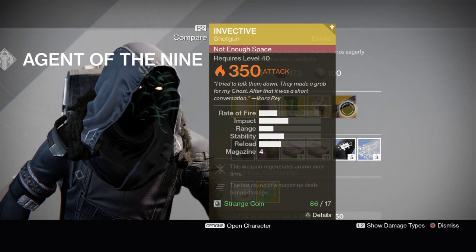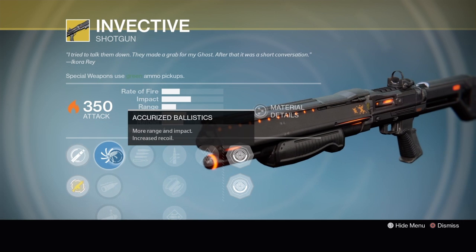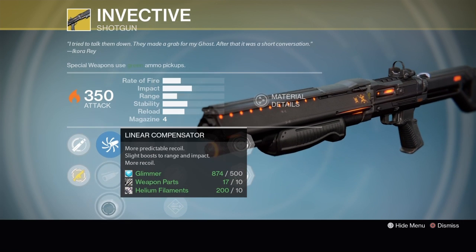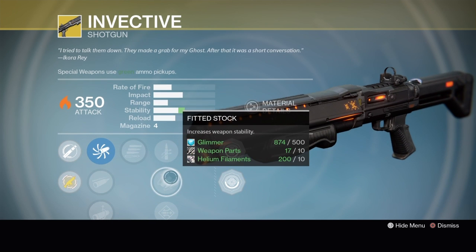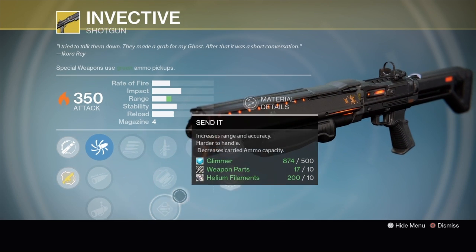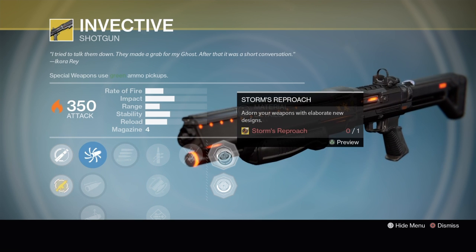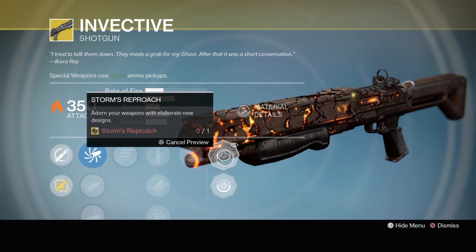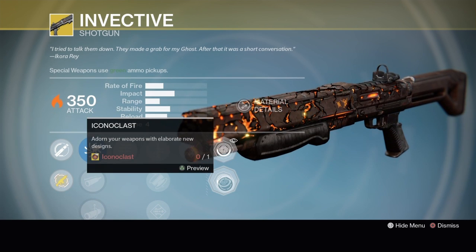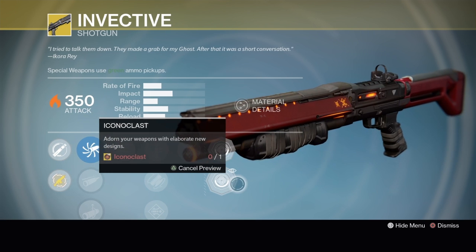The weapon this week is the Invective shotgun. It's full auto with Accurized Ballistics, Field Choke, or Linear Compensator; Final Round; Quick Draw, Fitted Stock, or Send It. Its exotic perk is Invective — this weapon regenerates ammo over time. It's also got ornaments: Storm Report, which gives it a cracked lava look, and Iconoclast, which gives it a more regal look with red detailing.